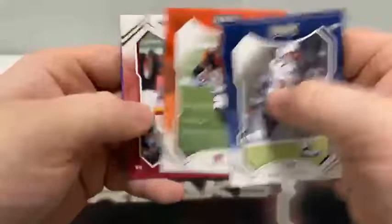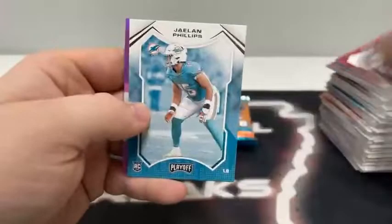Pack six: Randy Moss, Drew Lock, Tyler Boyd for Cincinnati, Joe Theismann for Washington, Chandler Jones, Davante Adams, a Jalen Phillips rookie. And a pink prism Behind the Numbers of Shannon Sharp for the Denver Broncos — we'll sleeve and top load that.